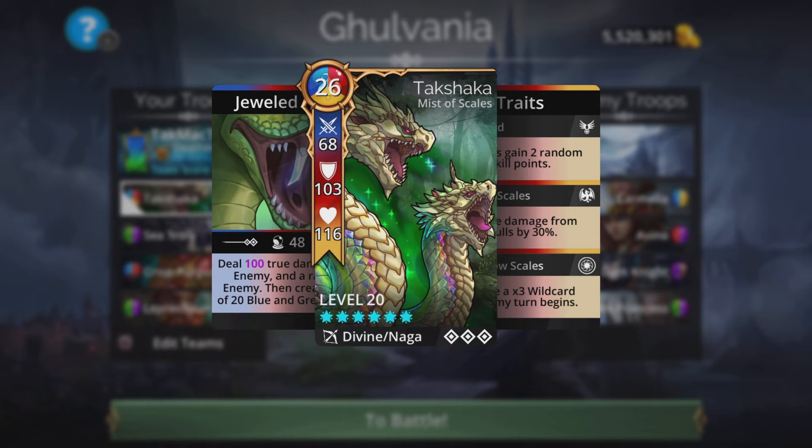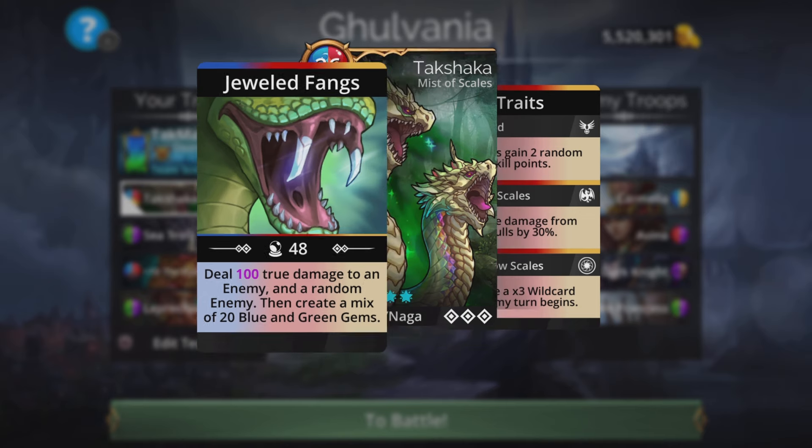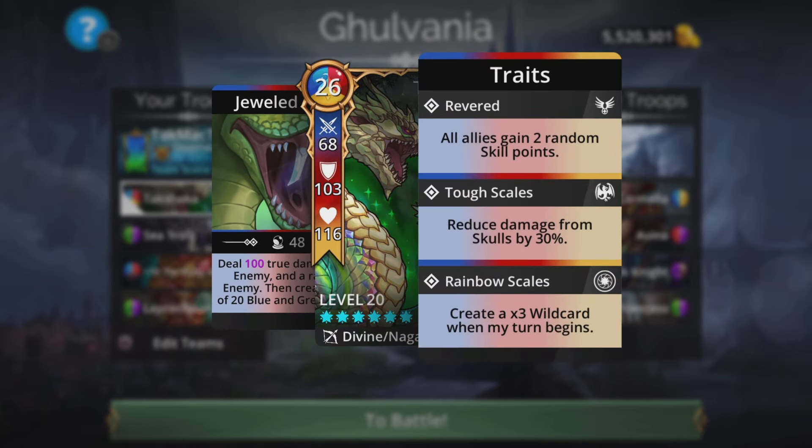On this team, Takshaka is going to be at the top dealing its true damage to an enemy and then to a random enemy as well, then creating that blue and green gem combo on the board — 20 gems, 10 of each color. It's also here for the skull damage reduction of 30%.